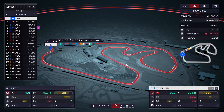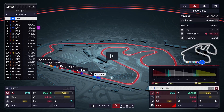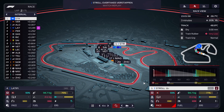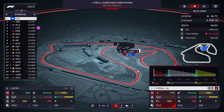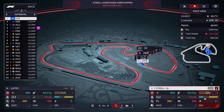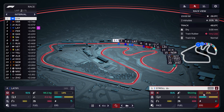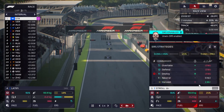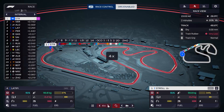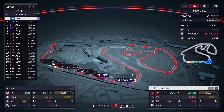Right now Stroll is actually attacking Verstappen and he did get the move done. I don't think he'll be able to pull away, but we've already created a gap down to Perez. This is kind of what we wanted. I might deploy ERS here with Stroll to extend that gap once it gets activated. The goal is to pull a gap to fourth and hopefully run away from him.